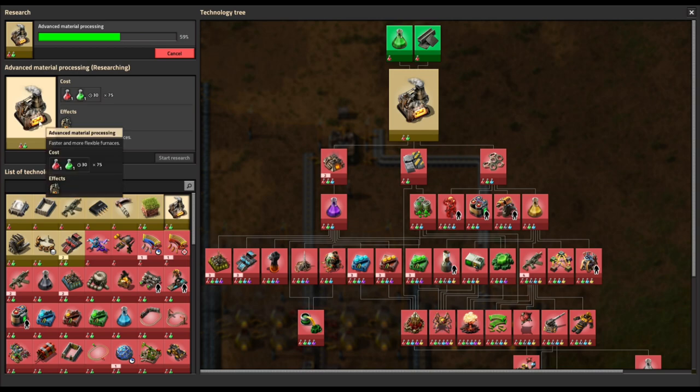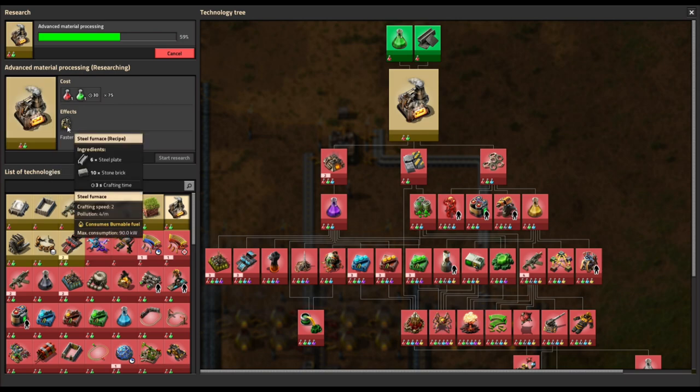Moving on from that, we're going to be putting those to good use with advanced material processing. This is our first research in the green era, and it unlocks the steel furnace for the price of steel plates and stone bricks.